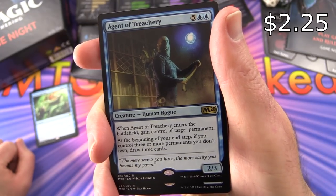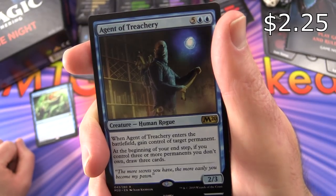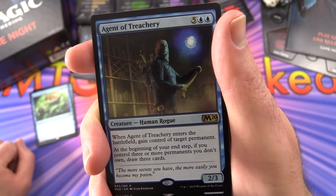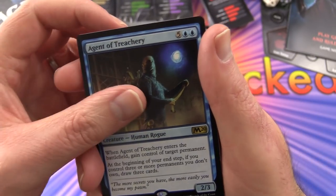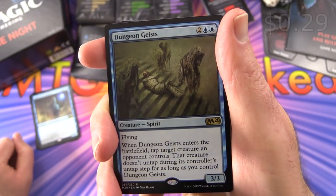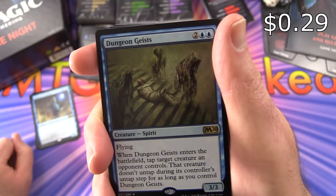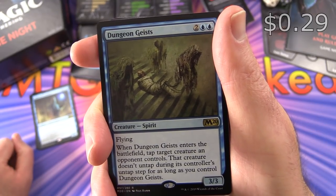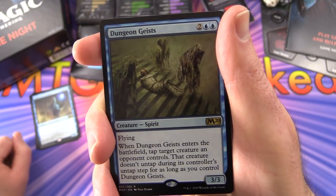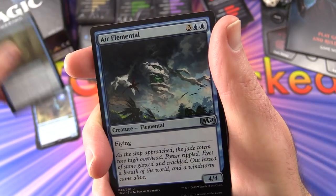Agent of Treachery - another rare. When it enters the battlefield, gain control of target permanent. Beginning of your end step, if you control 3 or more permanents you don't own, draw 3 cards. 2/3 for 7 - a top-end creature. Dungeon Geists - creature Spirit, 3/3 for 4 with flying. When it enters the battlefield, tap target creature an opponent controls and that creature doesn't untap during its controller's untap step for as long as you control Dungeon Geists.